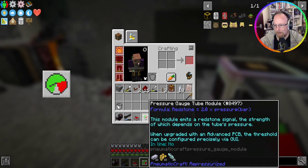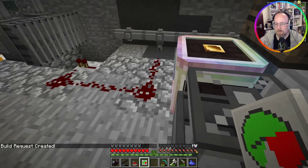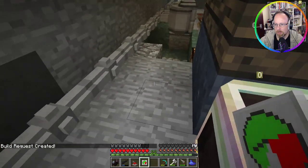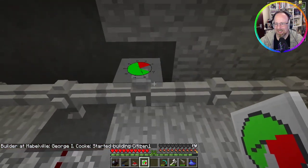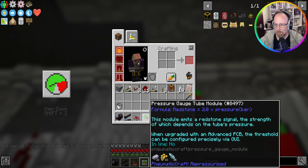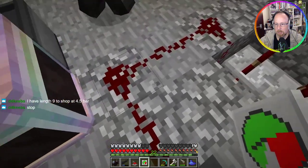So you have to figure out how far because isn't power the same as distance — how far the signal will actually go? Yes, each block is one power loss. So if we wanted to be five bar, it has to be ten blocks away. If we don't want it to go above five bar, I think it needs to be ten blocks away.